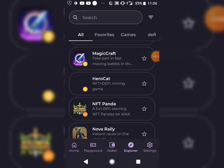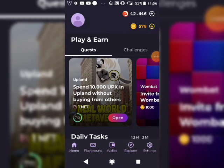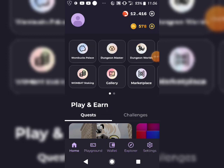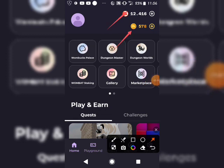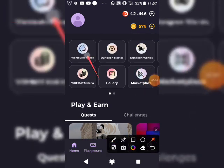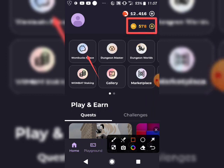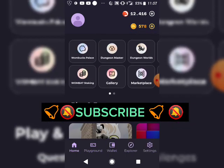You can also stake your ONE token and ONE BOX token to earn additional rewards. Go to the section called ONE BOX Palace, where the minimum staking is 1,000 tokens for ONE BOX. Stake that into the staking pool and you start earning free crypto on a daily and weekly basis. Thanks for watching, and see you next time!